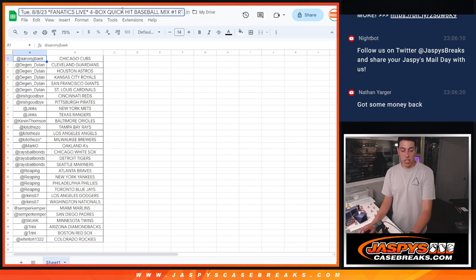What's up guys, Micah Rojaspe doing a quick recap for our four box quick hit mixer baseball container box of 2021 Immaculate, Hip Parade Emerald, 2022 Logo Fractor, and 2022 Chronicles.